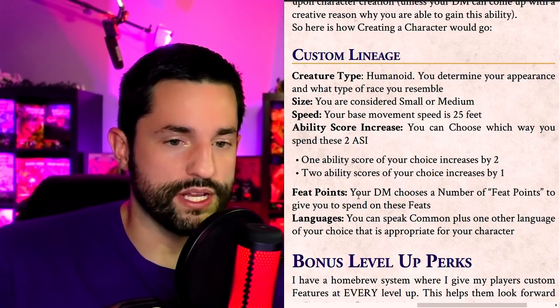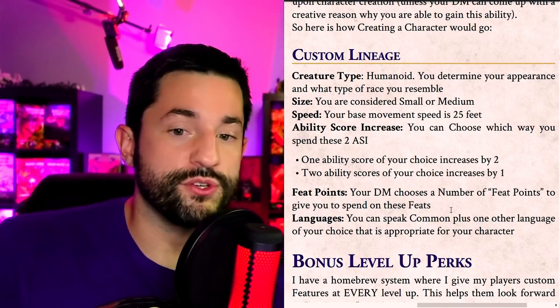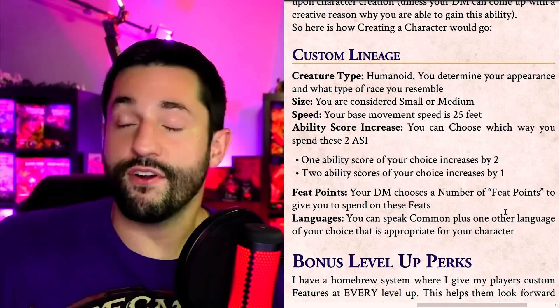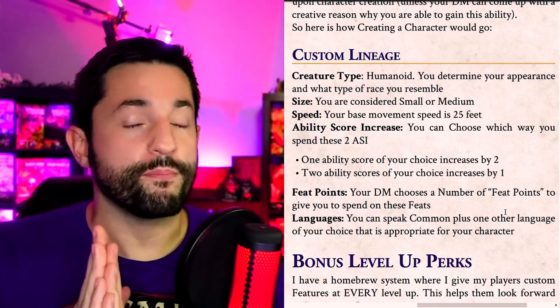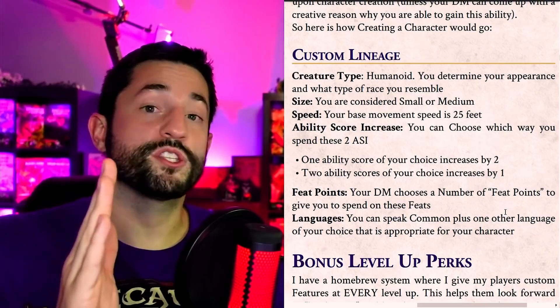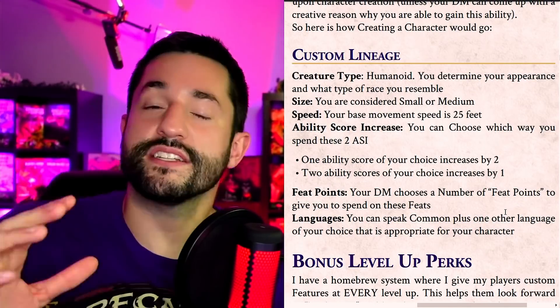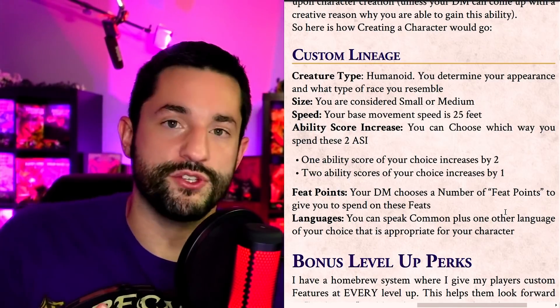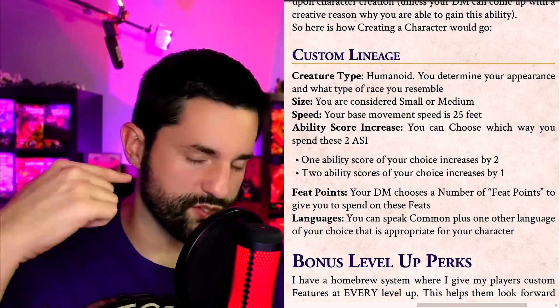Now let's get into the actual feat points. At first level when creating this character, your DM chooses a number of feat points to give you. I've calculated it across all the races in 5th Edition and the average amount of power each race has is about nine points. So if your DM wants to be nice they could give you 12 points, or if they want to be stingy they can give you only six — another customization dial you can tune to fit your table. And of course you can speak Common plus one language of your choice.